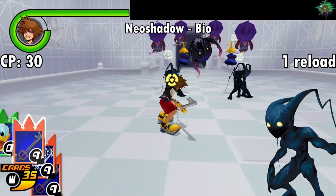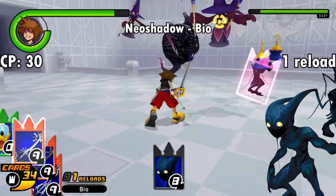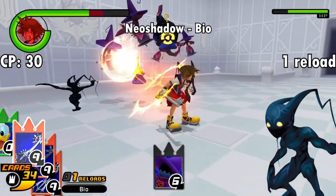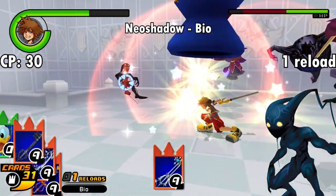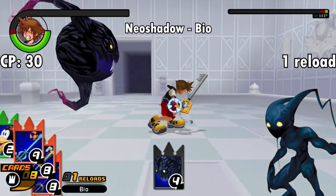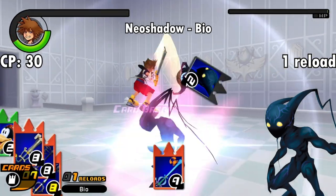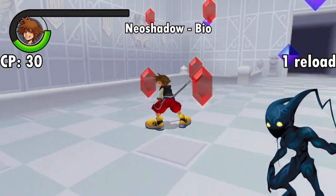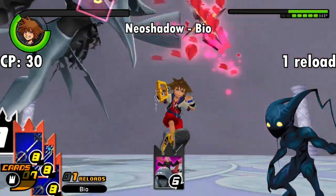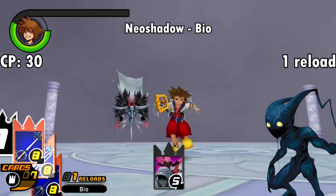The final regular enemy card is also one of the best — the Neo Shadow, which for 30 CP grants you the ability Bio. Just like its origin as a black magic spell in the Final Fantasy series, Bio functions as a poison attack, slowly draining your opponent's life away. When this card is in play, every enemy around you will gradually lose life until your next reload. It can't actually kill an enemy, but it can drain their life all the way down to 1 HP. Since Neo Shadows first appear on the 13th floor there is limited utility to the card, since you'll likely have other and faster ways of dealing with mobs by that point. But surprisingly the card even works on bosses, so if you really wanted to, you could stall on Axel or any of the Marluxia fights until they're one hit away from death.